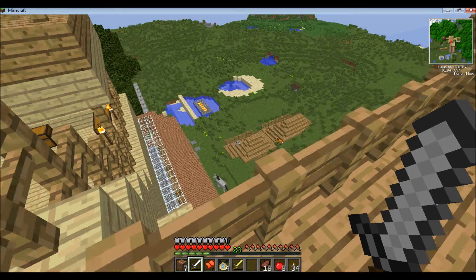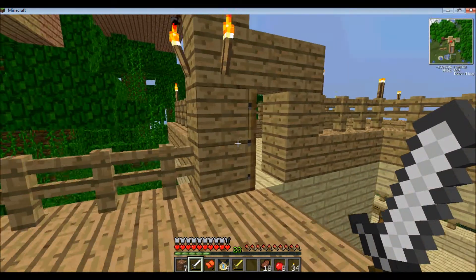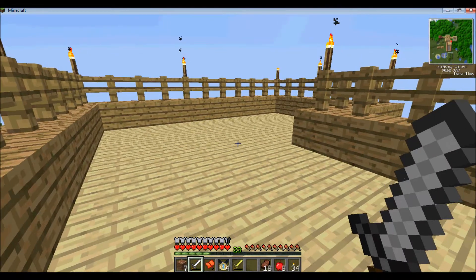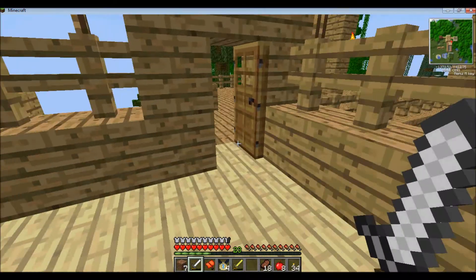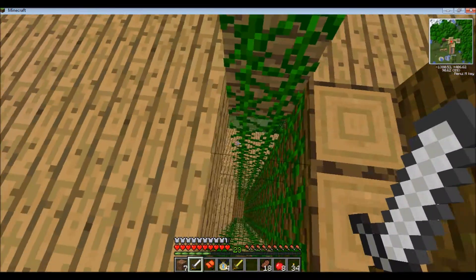I have built two enclosures already for the goats and the turtles, so that means this particular spot right here is empty, and this will eventually be where I'm going to put Crusader and Blackjack, who is currently non-existent.